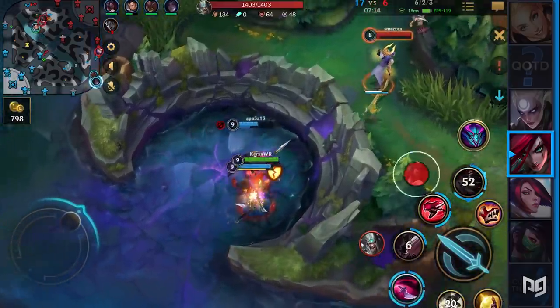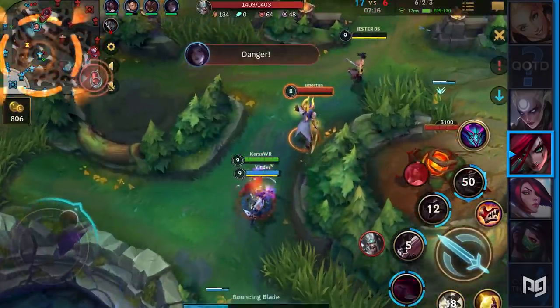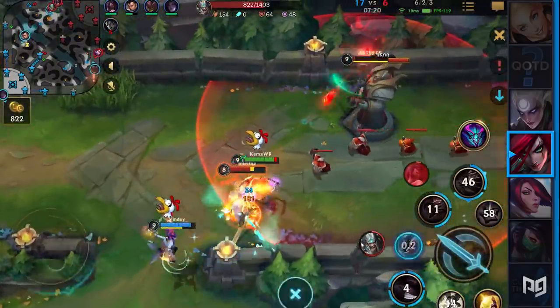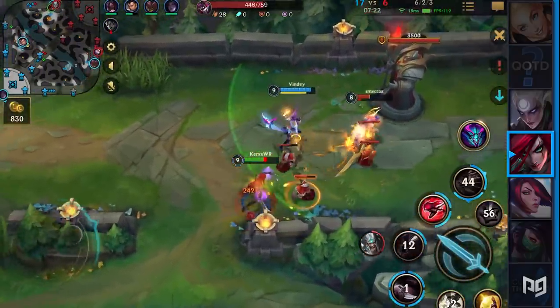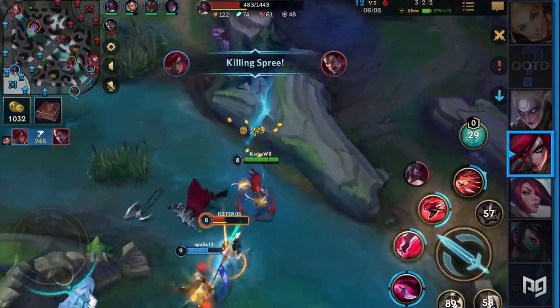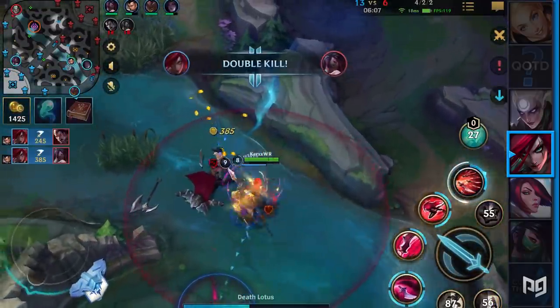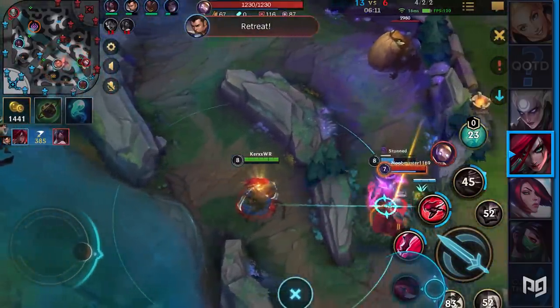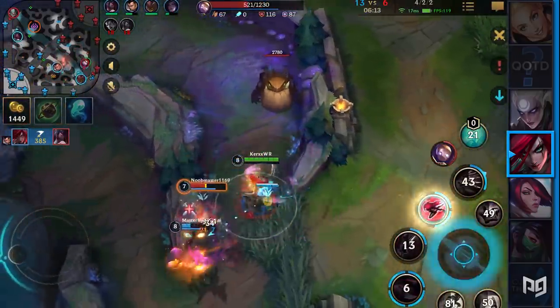If Katarina starts with a longsword and Conqueror, she can run down Galio if he ever wastes his spells by just spamming auto attacks. It sounds kinda weird, but it's more than possible — I've been on the receiving end of that strat and picked it up myself soon after. However, there's a champion that can reliably deal with Katarina, and her name is Diana.